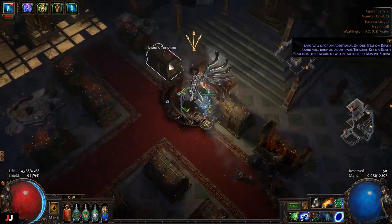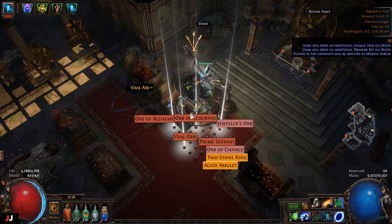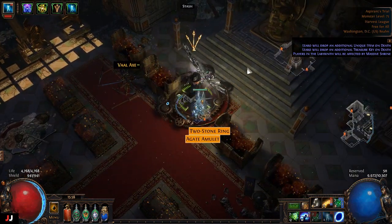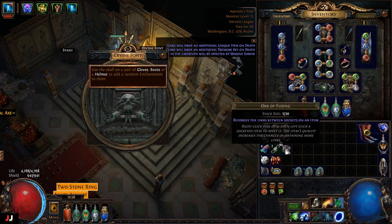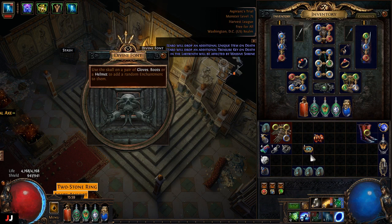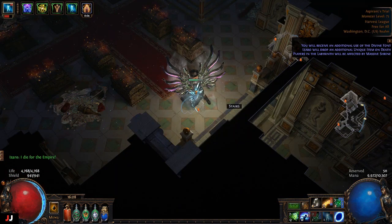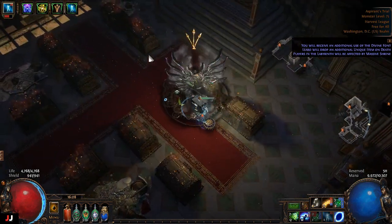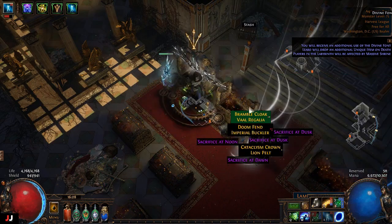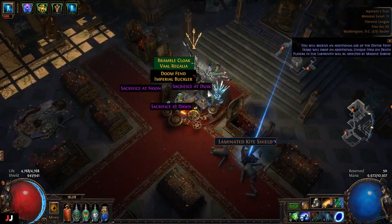Next lab — four keys, going right along the top. Nothing really notable there. For the boot enchant we only got one — leech life if killed recently, which I'd imagine will sell for something. I made about three to four chaos. Next lab — three keys. Got some quality gems, and some sac fragments worth a couple chaos.